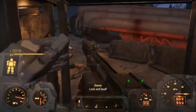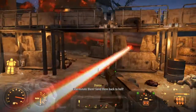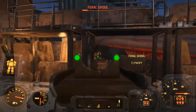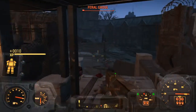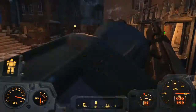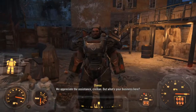Just keep killing them. Purge all of the non-humans — even though ghouls are technically somewhat human, except for these feral ones; they are animals. After you do that, holster your weapon and go talk to them.